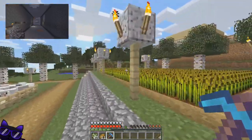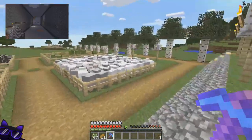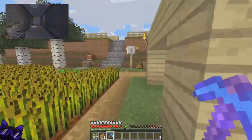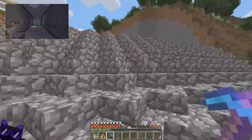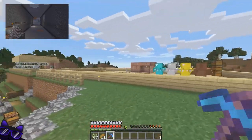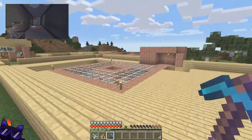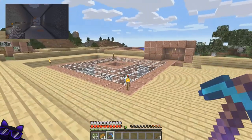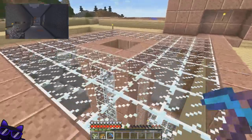Some of you guys have seen my little farm, my sheep, my cows, my little orchard in previous videos, but today I'm going to explain what is happening to the house. Also in previous videos you may have seen a mob spawner on the top of this hole that's in the middle of my house.